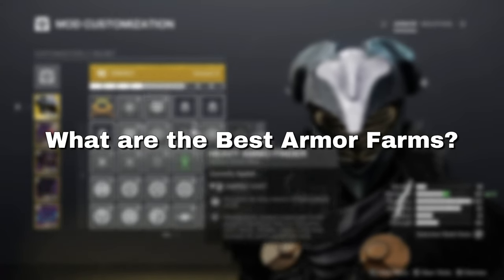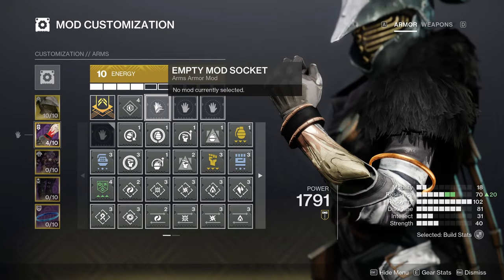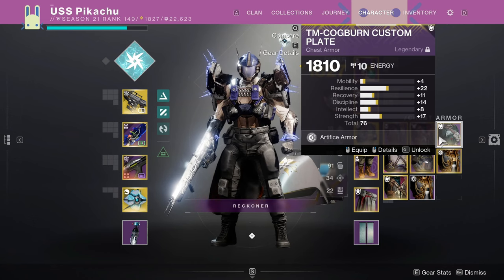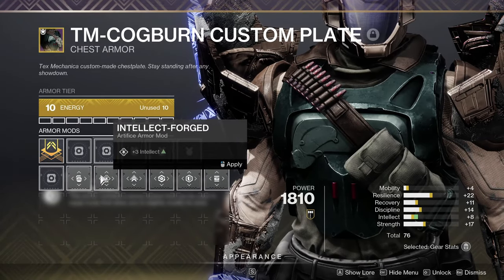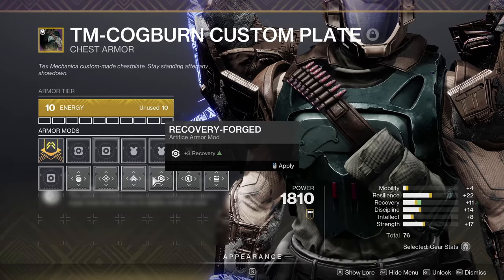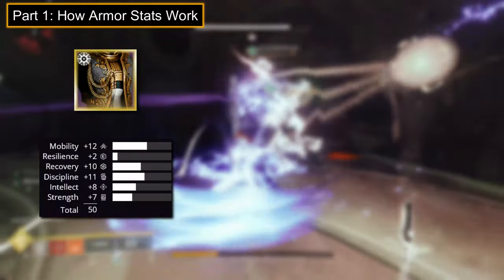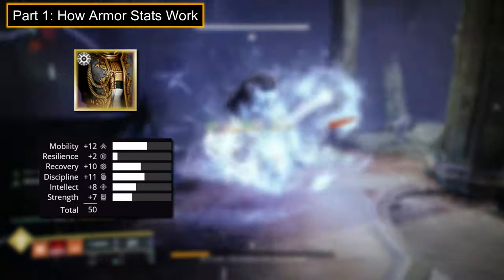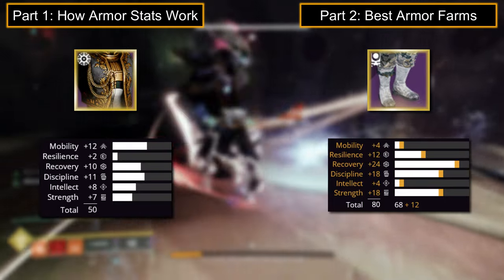High stats, best armor, best farms — these are important topics in Destiny build crafting that have a lot of debate and confusion around them. The simple answer most people give is that Artifice Armor is the best. That might be technically true, but that's just in stat totals, not farming or distributions. For 99.9% of players, it isn't the best armor to chase. Today, let's go over exactly how Legendary Armor works, the various farms in the game, and determine which are the best sources for God Roll Armor.